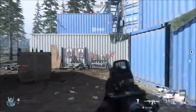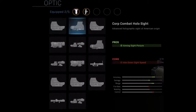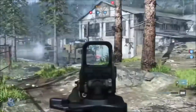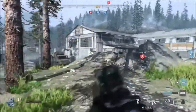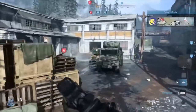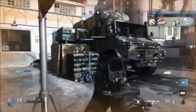The first optic is the Operator Reflex Sight — a reflex sight of American origin that provides higher precision. The pro is aiming sight picture and the con is aim down sight speed is reduced. The second optic is the Corp Combat Hollow Sight, an advanced holographic sight of American origin. The pro is aiming sight picture and the con is aim down sight speed is reduced.